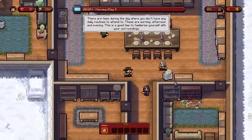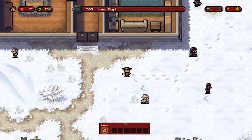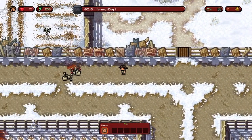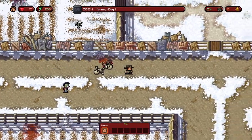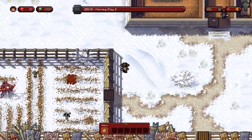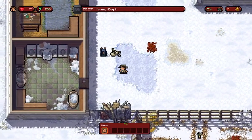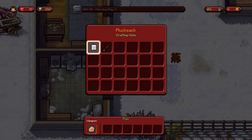During these times of day you will have to attend daily routines. I don't have any weapons, so I'm going to need some. Oh look at this — a rucksack. Crafting note — wow, they actually kept in crafting notes! Look at that — makeshift handle. I already know this.